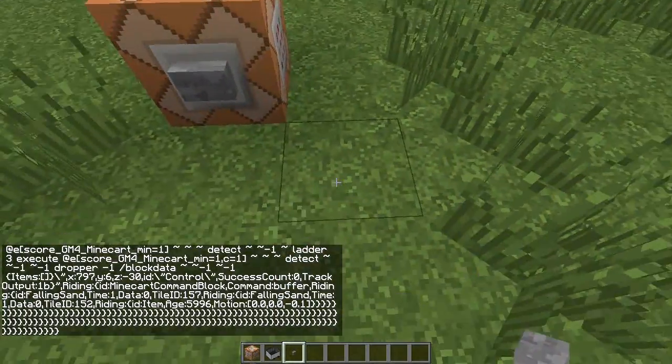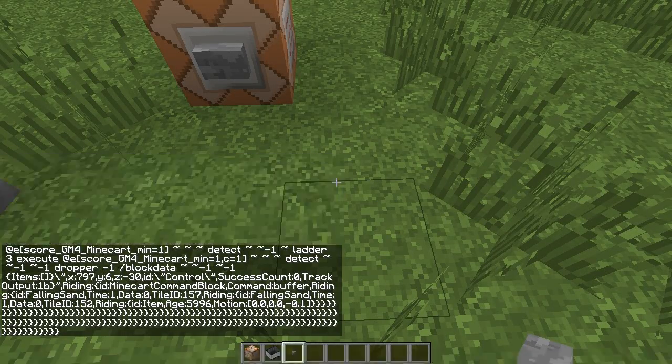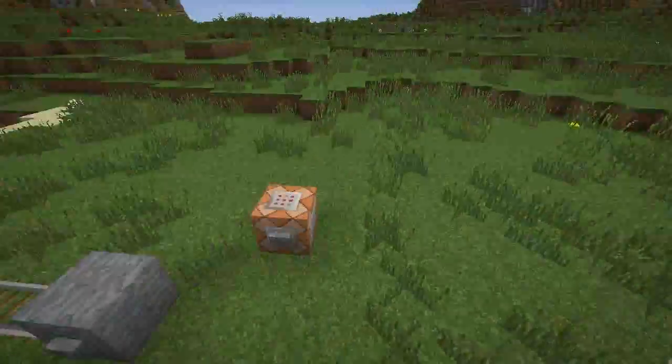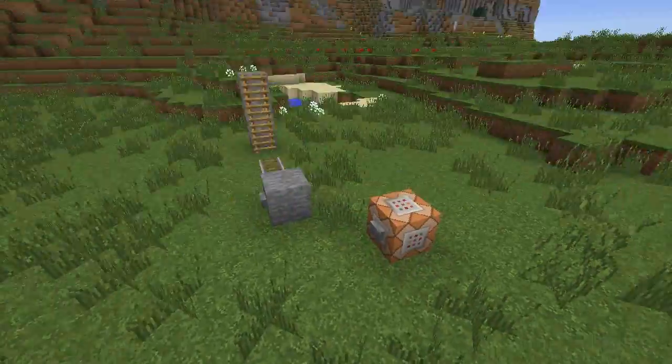The module will be installed underground. If we go into gamemode 3 for a second, you can go down here and see that the module is down here — pretty flush with the ground, installed nice and tidy. Some of the modules come in a bedrock box. There is a character limit on command blocks though, so some of them are not in a bedrock box. If you're worried about players, you might want to go down and check that it's in a box.